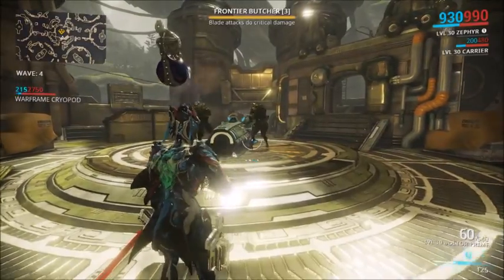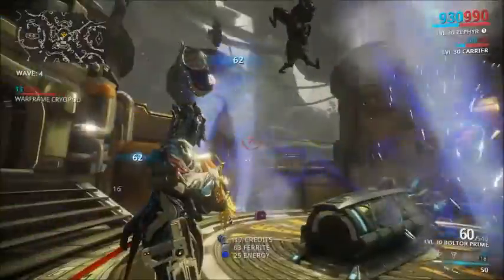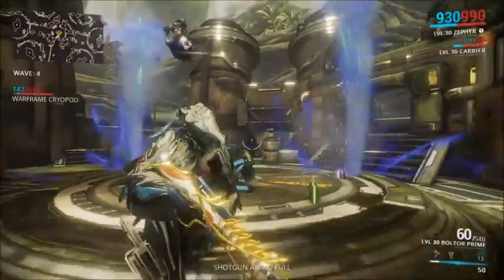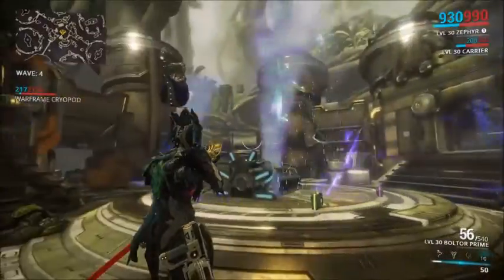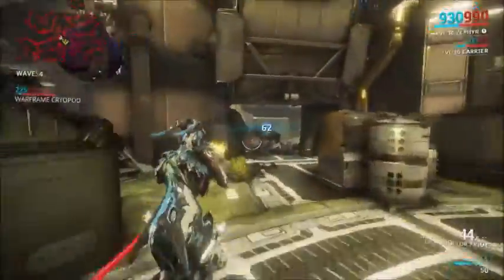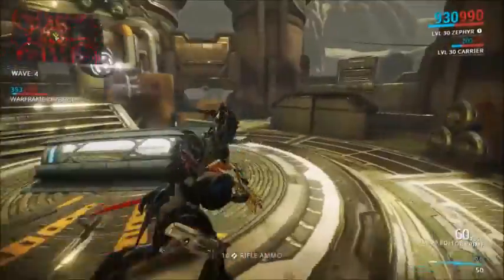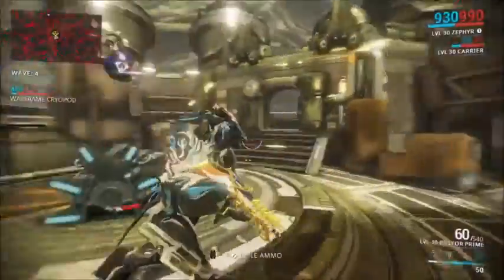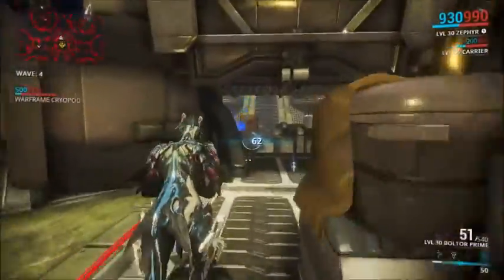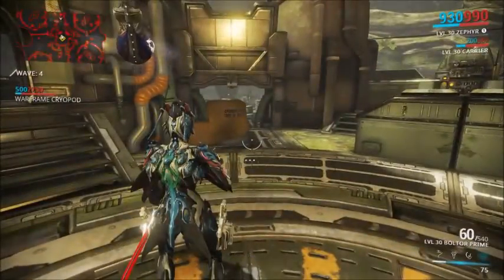Zephyr's fourth and final ability is called Tornado, where you basically do this — self-explanatory, you make Tornadoes. At the highest rank you can make three Tornadoes, and you can get Augment Mods that add more. A good feature is you can add elemental damage — like electricity, fire, corrosive, radiation, ice, blasts. You can add the lot in. It's very good for clearing out enemies. The bad thing is you don't really have control over the Tornadoes — they have their own mind, they go where they want, they spawn where they want. But nevertheless, it's a very, very good ability.